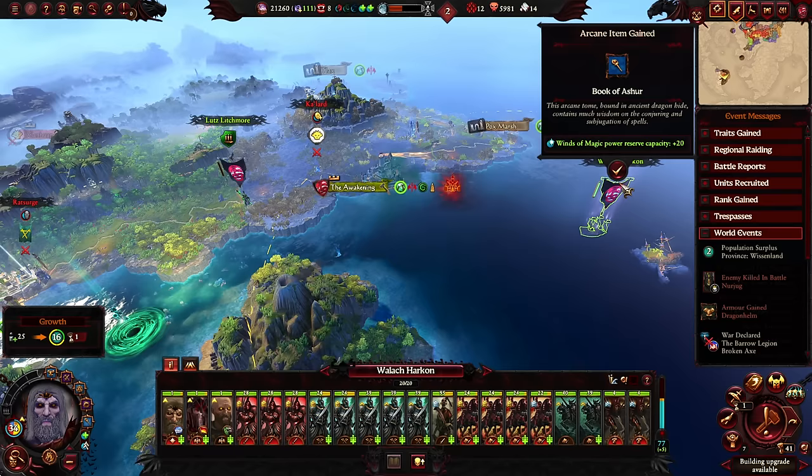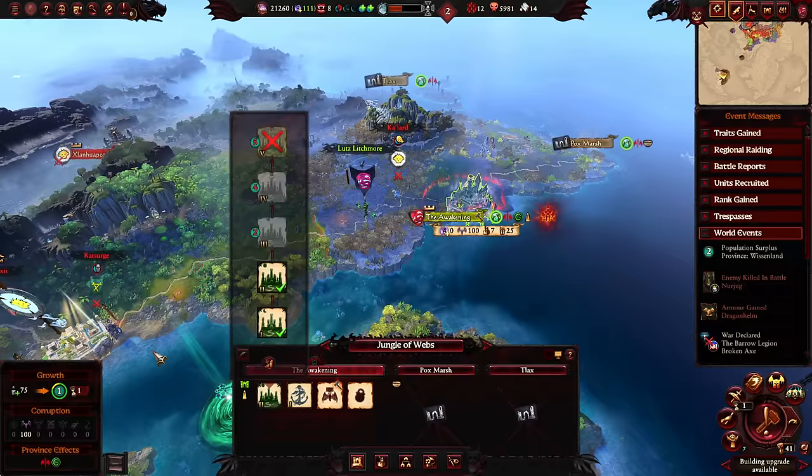In the Great Ocean we heal, but in the Vampire Coast we don't — oh wow, that worked out! And we get ourselves another Book of Ashore for our trouble as well. Let's briefly head back to the Awakening.